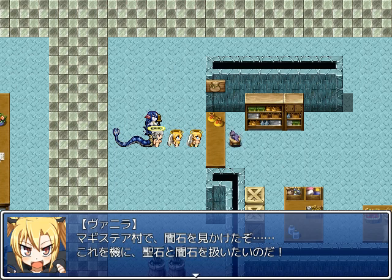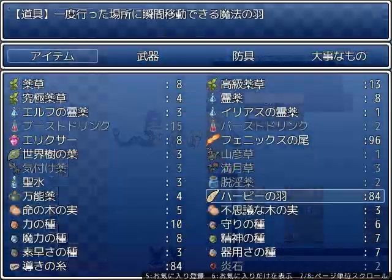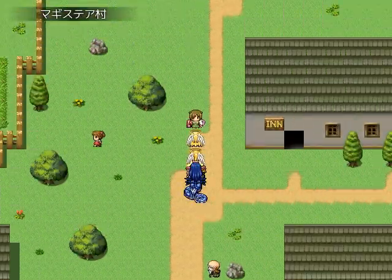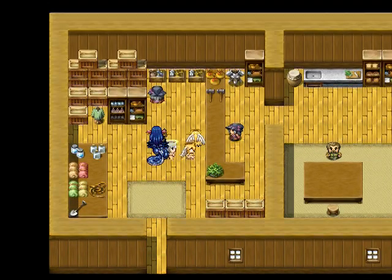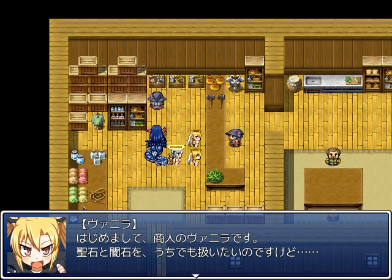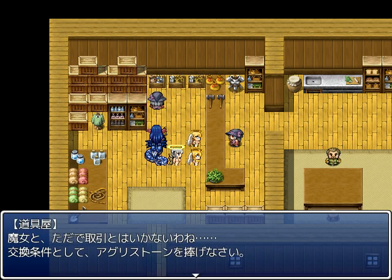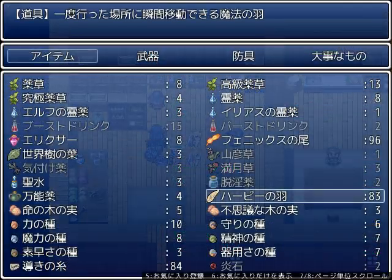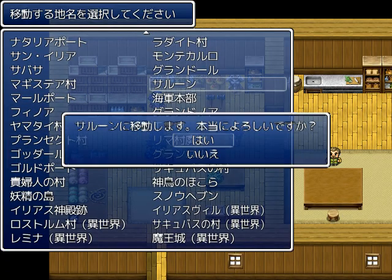In Magistia village there were darkness stones, so let's get some holy stones and darkness stones. Greetings, the Merchant Vanilla here — light stones and darkness stones, please. Oh no, we need an Agurus stone. Well, it was being delivered here but it was stolen away by the scale bandits, so you may recall them.